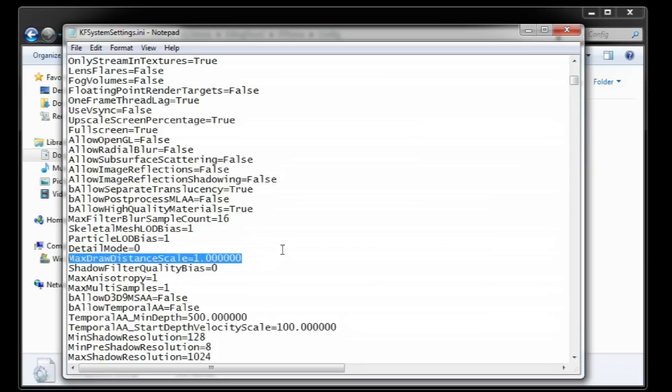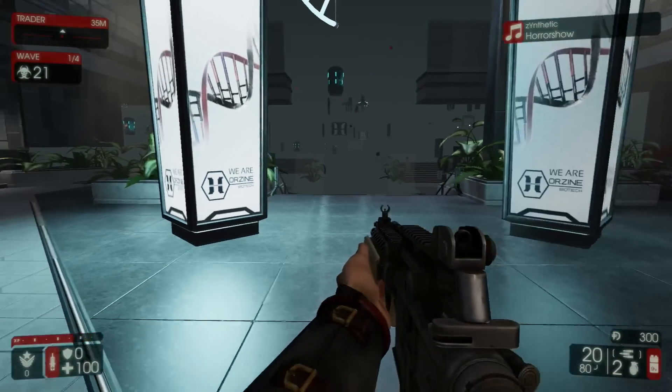One of the most interesting options is max draw distance scale, which controls the range of the draw distance. A value of 1 means normal draw distance, and reducing it to 0.7 means 70% of the normal draw distance, which I found to be rarely noticeable. If you lower it to something like 50% you can really see the impact on the game.